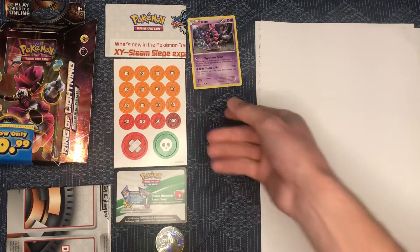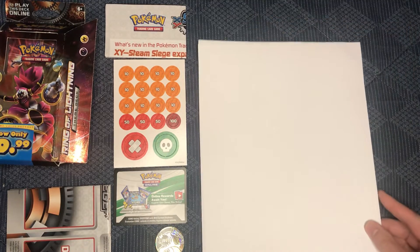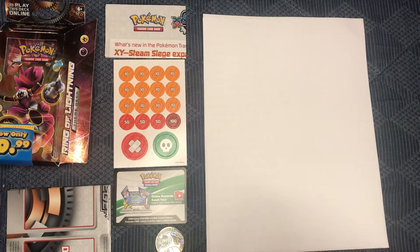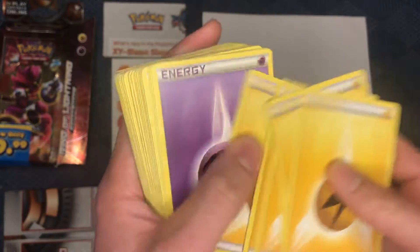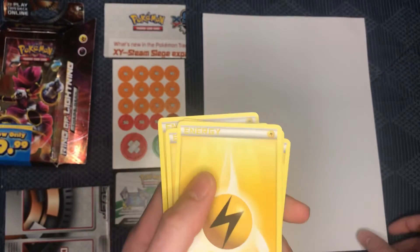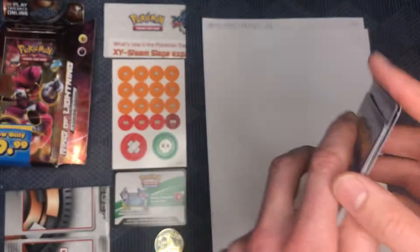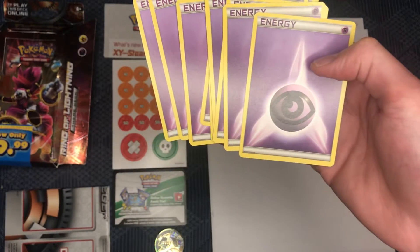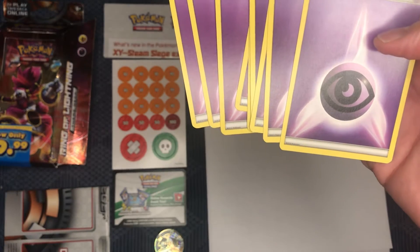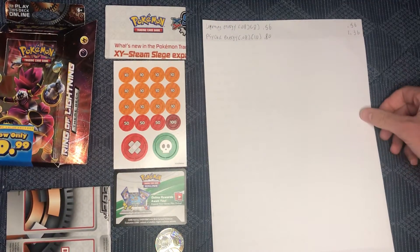We'll take the holo that comes with it and put that off to the side, because obviously the most expensive card's got to be last. We're going to start off with 8 Lightning Energies. Each Lightning Energy comes in at $0.08, so that's $0.56 to start. Not bad right there. Next up, we got ourselves 10 Psychic Energies. Each Psychic Energy is also $0.08, so already up to $1.56 right there.